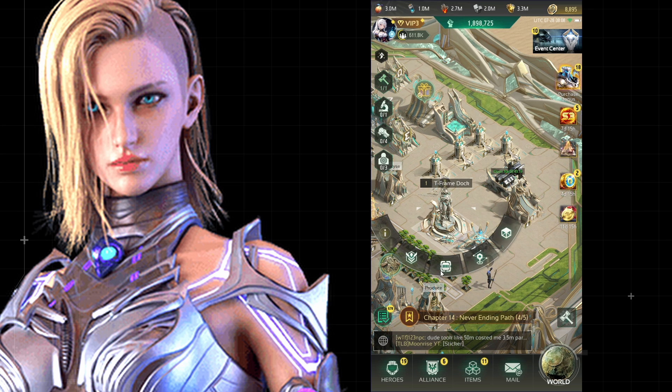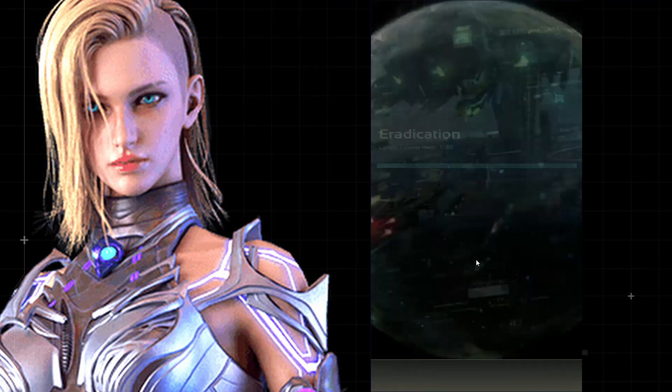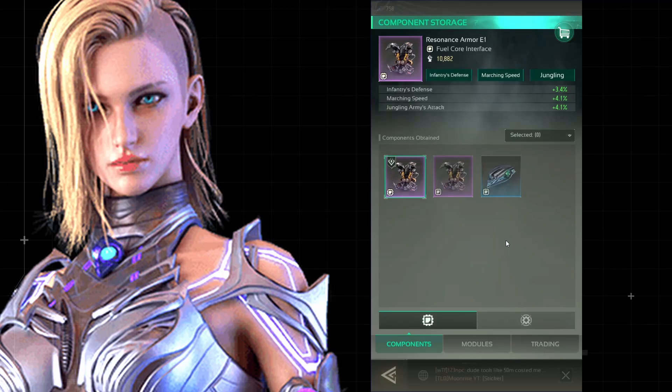Component manufacture is where you craft powerful components to enhance your T-Frame. Eradication lets you unleash your mecha army to liberate cities and earn valuable rewards. Component storage is where you manage your collection of components for your T-Frame.